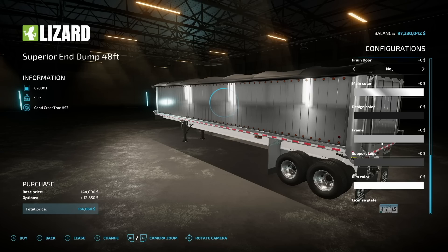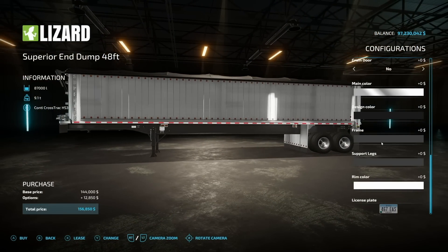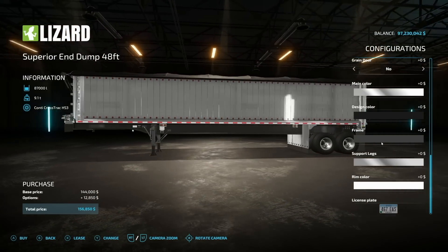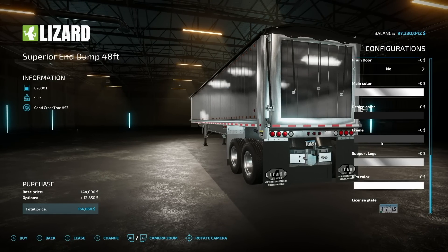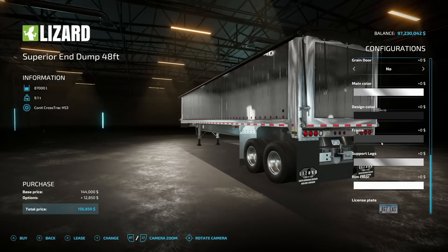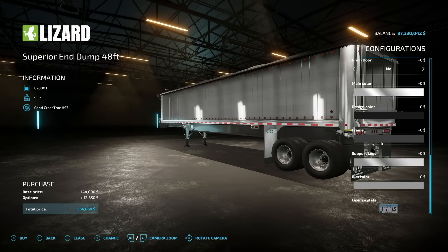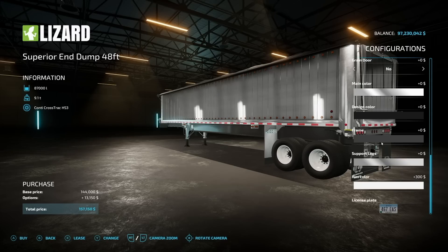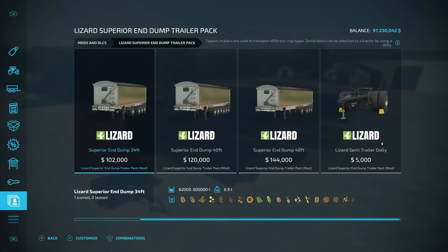Support legs can be either black or steel — this does change a few bits around as well, yeah the hitch on the back does that too. Lastly we have the rim colors — stainless steel, zinc, chrome, silver, white pearl, white gunmetal, black, and then all the base game colors if you need to match with anything else. And that's quite literally it — those are your customization options for the trailers.